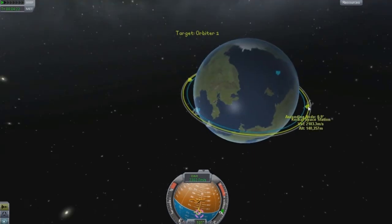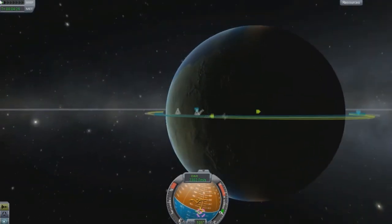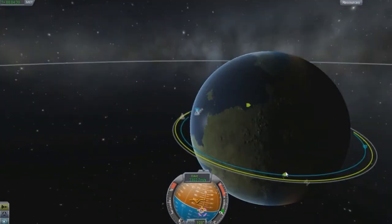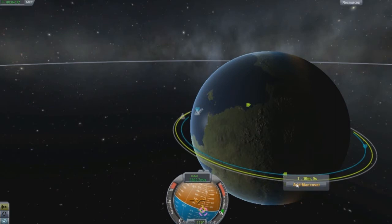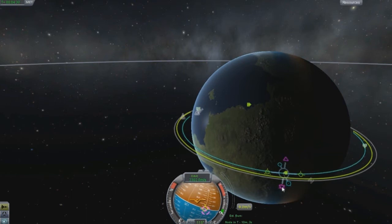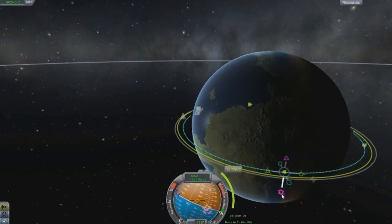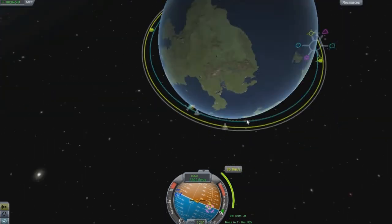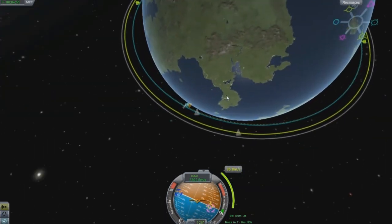You can see these are our ascending and descending nodes. That means our orbit is slightly off from our target. What you want to do is click right where one of the nodes is, because that's the tilting point of your orbit, and you want to adjust it to zero. That is perfect right there.